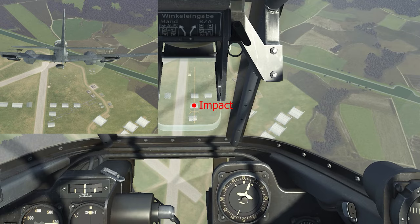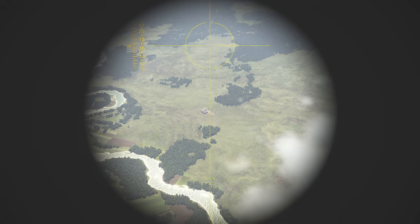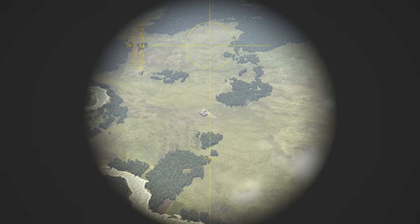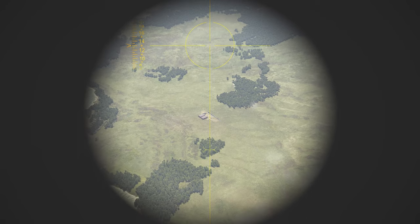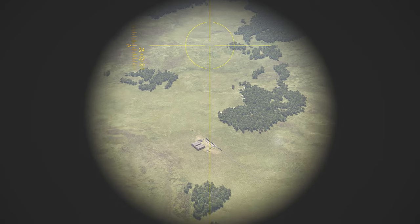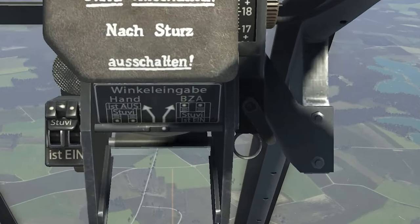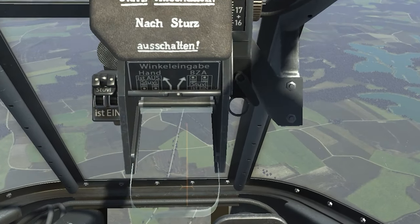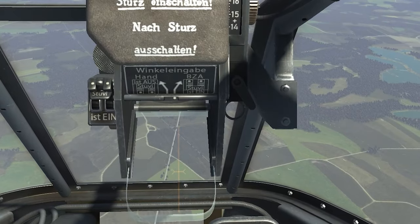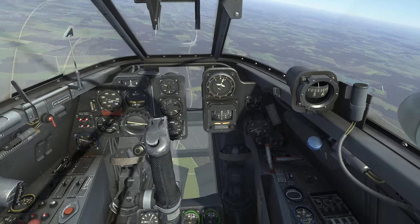In the Arado 234, you can come in on a low angle attack dive of 25 to 40 degrees using the BZA scope, and the pipper will show up at 2k altitude and higher, allowing you to drop bombs and egress above 2k, out of the range of the light flak. That is the primary advantage of these computerized sights. However, when conducting low angle attack dives in the 410 using the Stu V-5, I can't get the pipper to make an appearance until around 1.5k. That's within light flak range, but it still gives you a better chance of getting off the target without getting hit than coming in at 200 or 300 meters altitude.